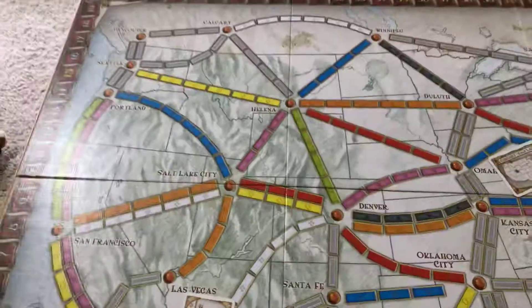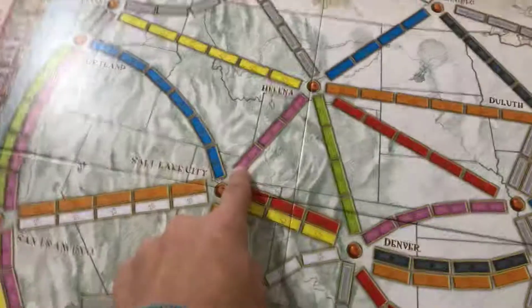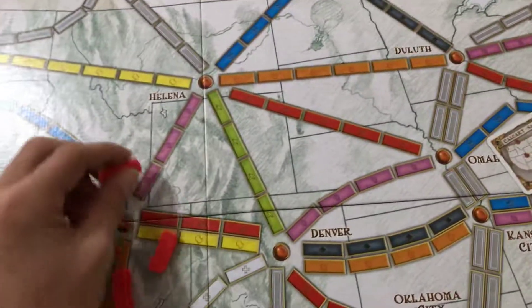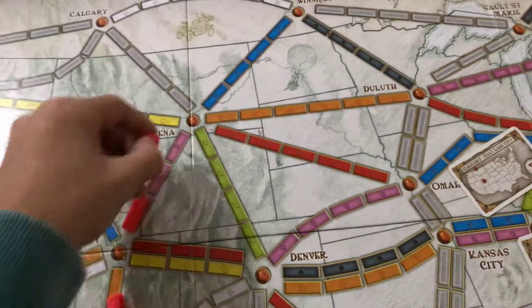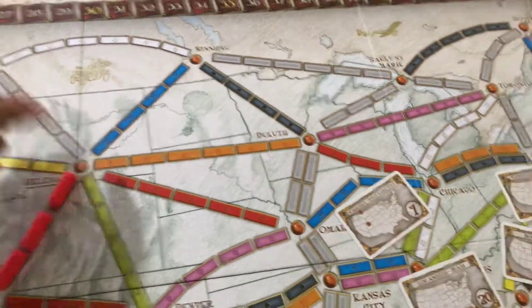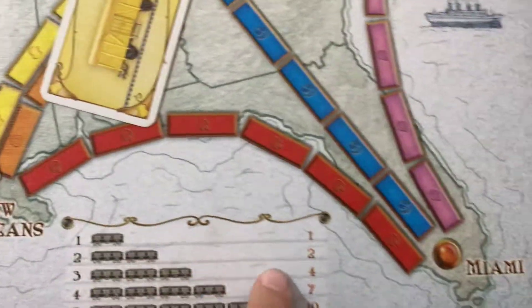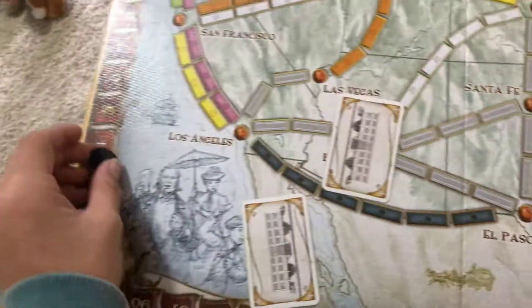Calgary, there's Salt Lake City — Salt Lake City's right there. So if I got three pink cards, I'll put my train on this route like this. And then three is four points, so you can move this up to four.